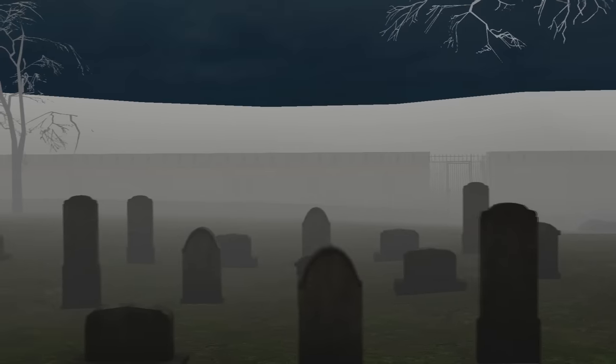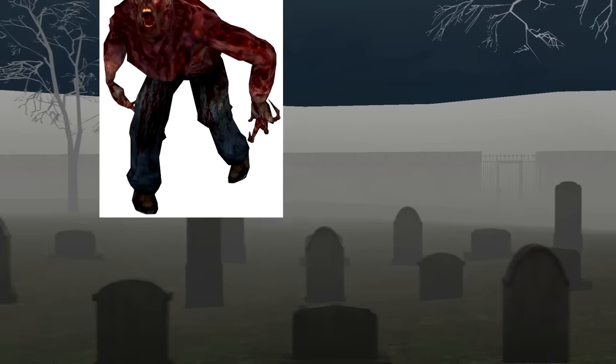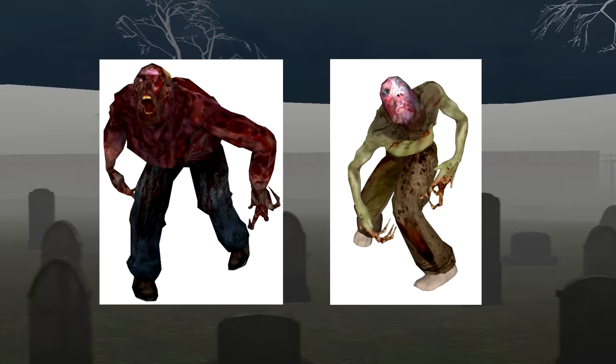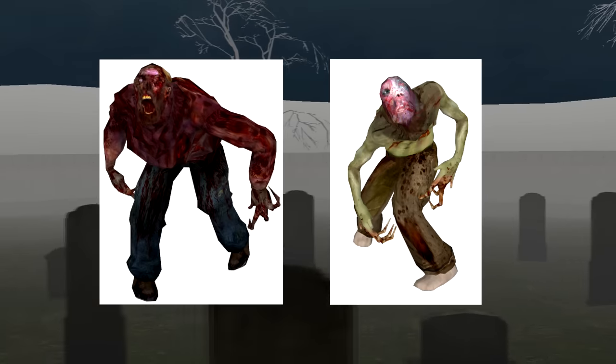For a long time, users online have speculated that other models, such as the poison zombie and this leaked fast zombie model, also use real graphic injuries as references, though I'm not aware of any source images for either of those. This burned victim is the first source photo for a Half-Life 2 corpse I've ever come across, and it looks like they used it pretty wholesale apart from editing the guy's one remaining eye out.